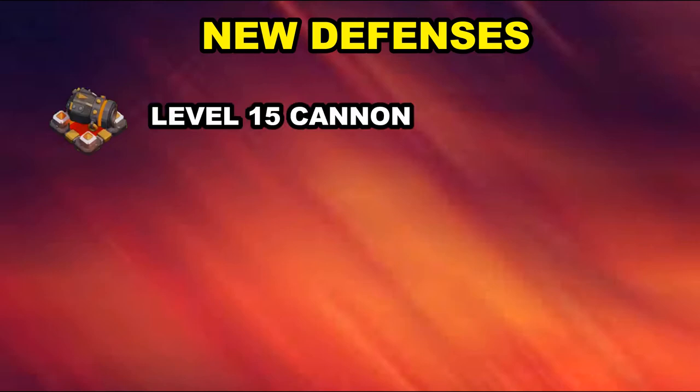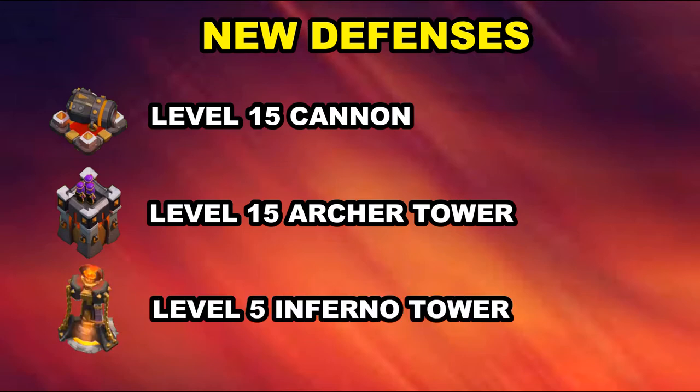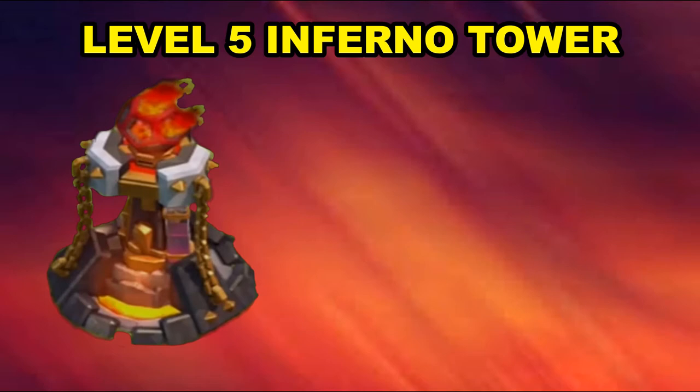First let's go over the defenses. First thing is the new Cannon and the new Archer Tower at level 15 on both of them. The cannon is massive — it's got this massive opening, kind of looks like a mortar on its side. And level 5 Inferno Towers — wow, that's gonna be something. These are all coming on Town Hall 11 only, so it looks like they're starting to fill in Town Hall 11 a little bit, creating some separation between Town Hall 10 and Town Hall 11.